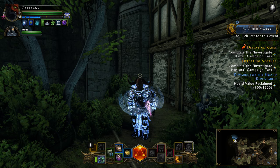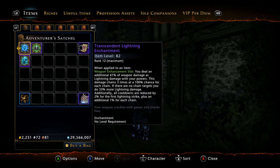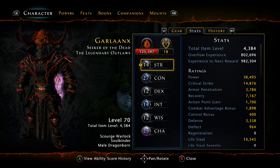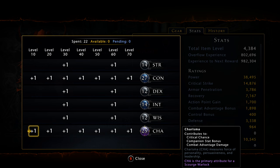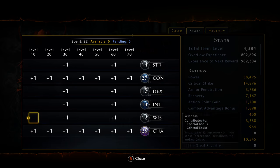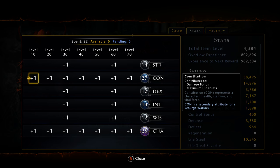Moving right along, we'll look at your initial stats, which haven't changed. You're still going to go 100% full Constitution and Charisma. You want to have the highest base rolls possible if you're making a new character, and then dump all those points into Charisma and Constitution throughout the leveling process.